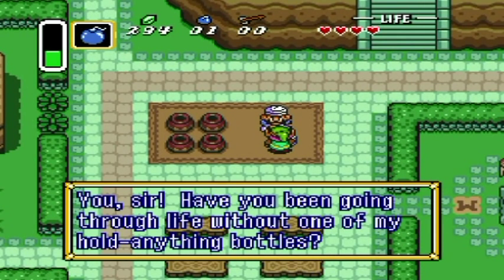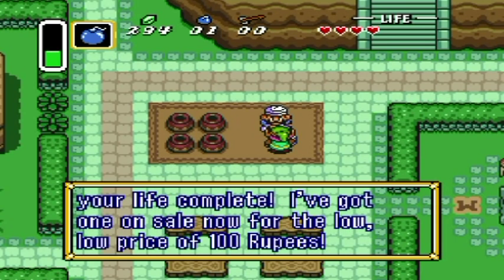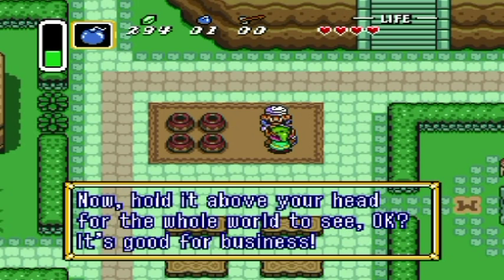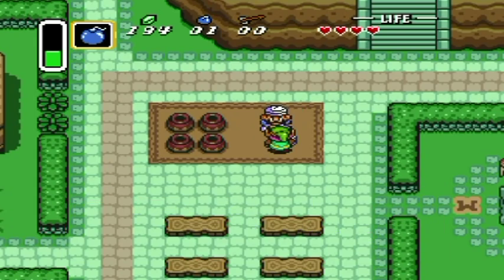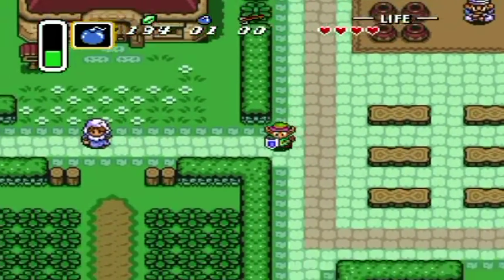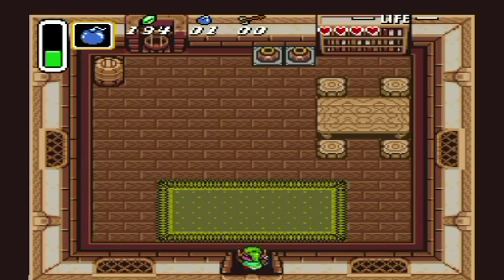Have you been going through life with one of my Hold Anything bottles? Well, step right up and make your life complete — I've got one on sale now for the low, low price of 100 rupees. You bet I am. Now hold it up above your head for the whole world to see — it's good for business. It's poking fun at the whole hold-things-above-your-head thing. And by the way, as useless as it may sound to have something that someone would throw away, this bottle is actually incredibly useful. Trust me on this — you'll see later.